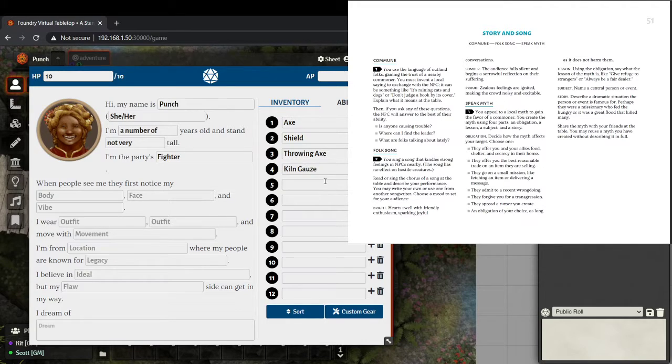Kiln Gauze just lets you repair a broken weapon. There may not be rules for breaking weapons, but it could be a cost the game master assigns — you succeeded, but your axe breaks. Now you can fix it with the Kiln Gauze. That's always a wonderful bit of world building for me — just putting items in so you know something can happen.